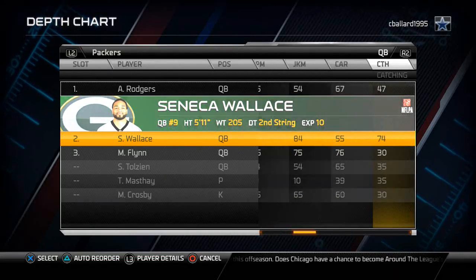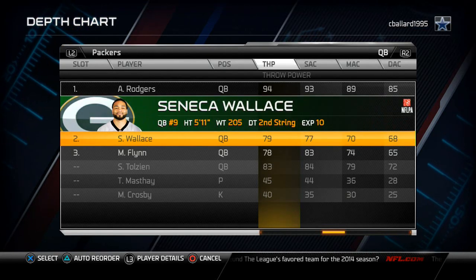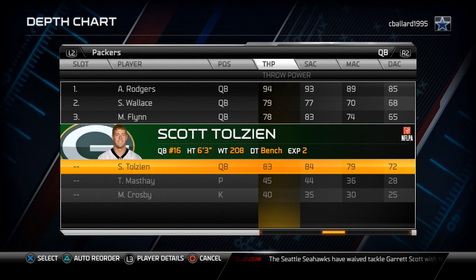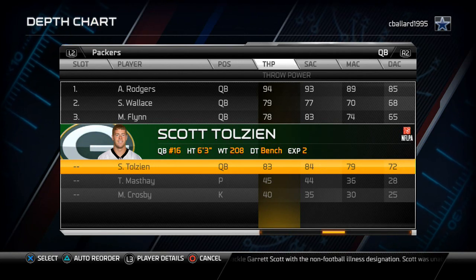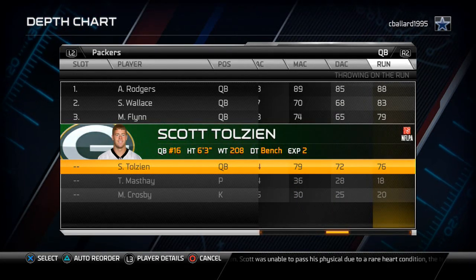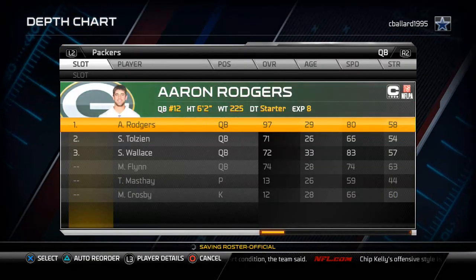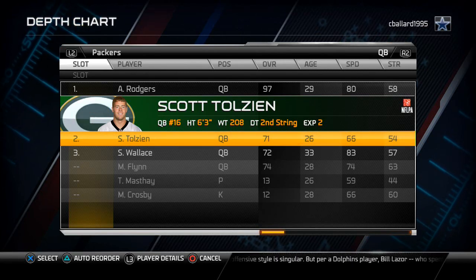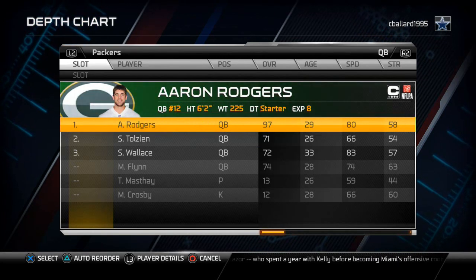Now I am going to go to the throwing stats and kind of compare and contrast. Here I see that both of these quarterbacks have under 80 throw power, and I don't really like that too much. Scott Tolson has 83 throwing power which is a little bit higher than the other two. He also has a little bit better short accuracy, medium accuracy, and deep accuracy. So his throwing abilities are a little bit better aside from throw on the run. I am going to put him as my backup and then Seneca Wallace as my third string quarterback, because I want the ability to get to an athletic quarterback if I need to. But I also want Scott Tolson as my backup with that throwing power - he can be a very poor man's Aaron Rodgers.